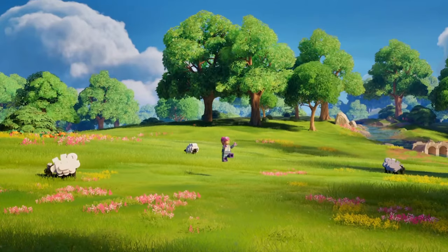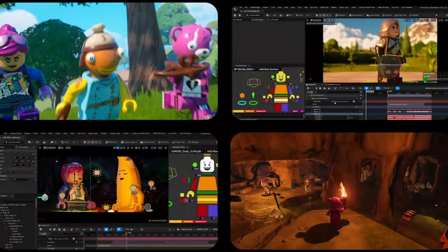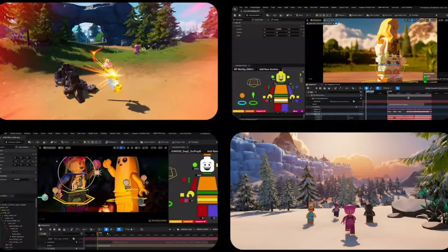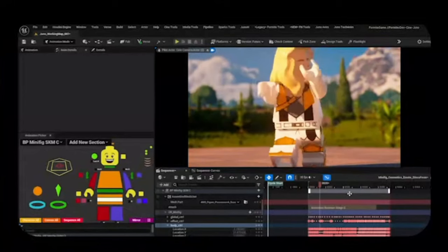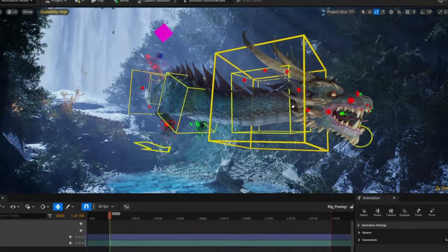Right after that, we had a demonstration of in-editor animation with the revelation that all of LEGO Fortnite — not just the game but also the cinematic parts — were entirely created and animated in Unreal without any other DCC usage. As expected, we're getting a revamped sequencer with numerous updates, such as curve management in the sequencer.